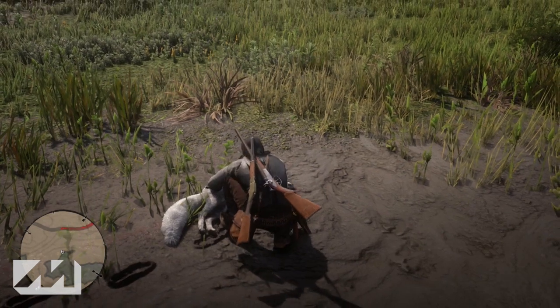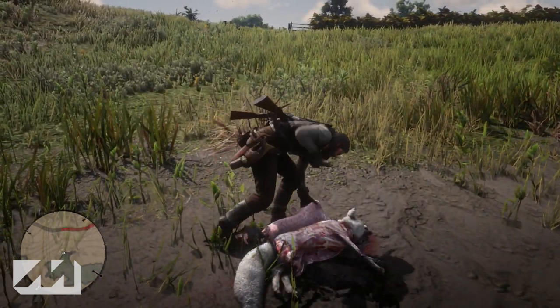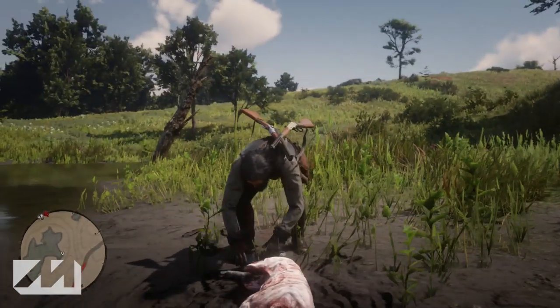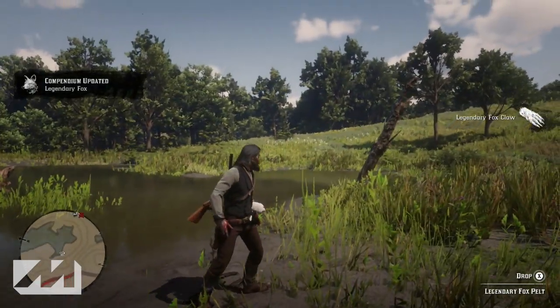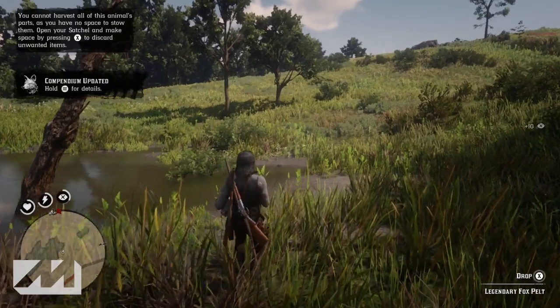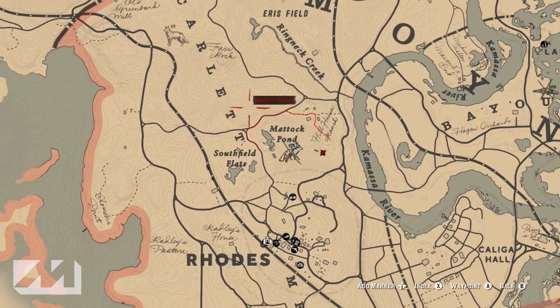I hit him twice, knocked him down, he got up and started running again, then he collapsed on the third shot. It should probably only take you two shots if you get headshots both times. I was a little far away when I started shooting. I would recommend using dead eye just because of how quick he is — you don't need a lot of it, but it helps. His white fur coat means he's not hard to spot.